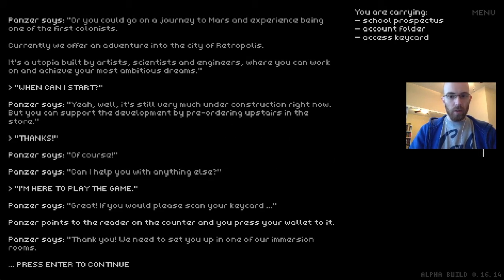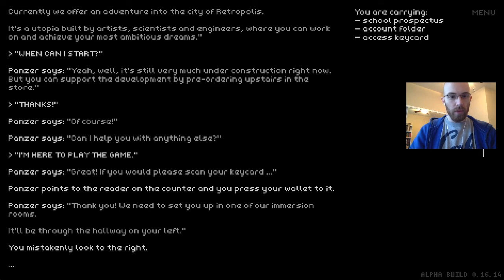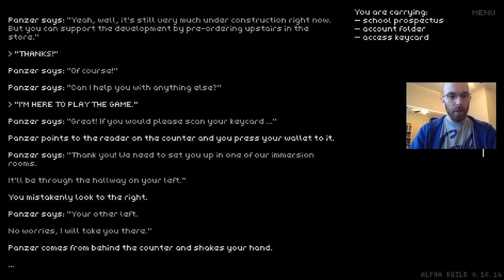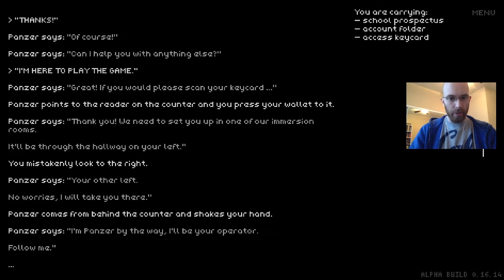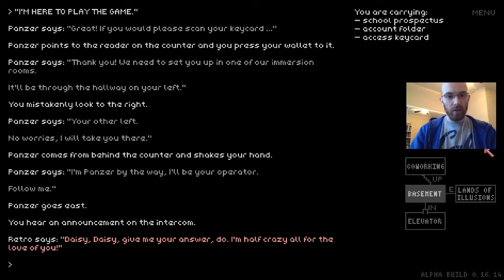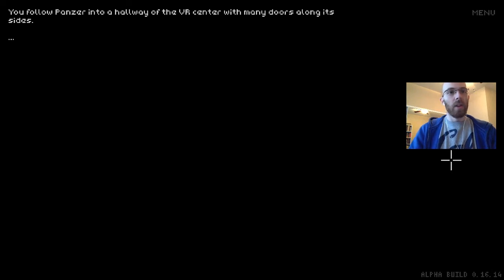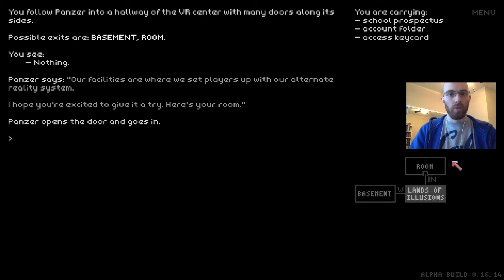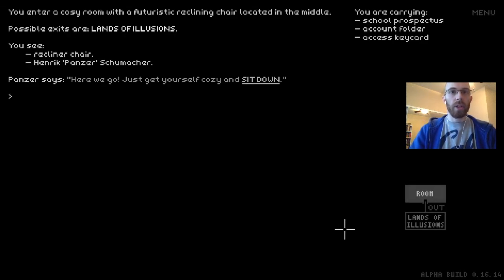'So you'll be through the hallway on your left' — and he says 'your other left,' a joke from the Matrix. 'No worries, I will take you there.' Panzer comes from behind the counter and shakes your hand. 'I'm Panzer by the way, I'll be your operator. Follow me.' He goes east. There are more announcements — Retro blurts out pop culture references like a Space Odyssey reference. You follow Panzer into a hallway of the VR center. 'Hope you're excited to give it a try. Here's your room.' Panzer opens the door and goes in.